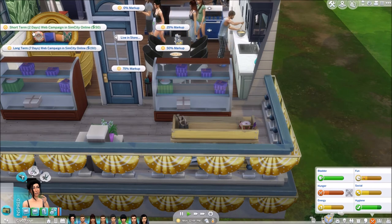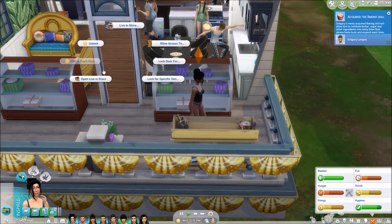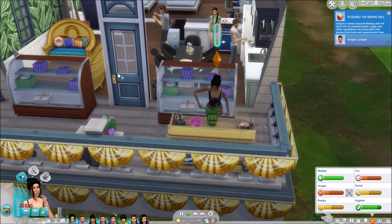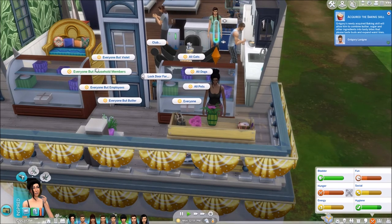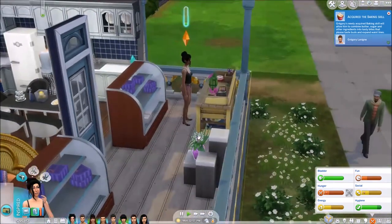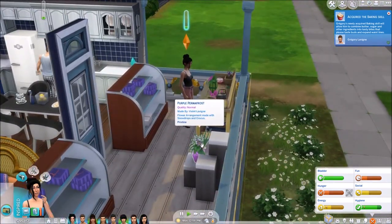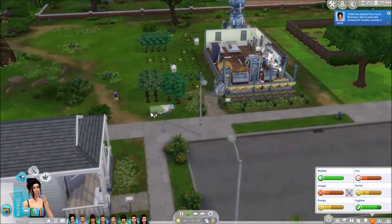I have it set to 100% markup, which is great. We only have one thing to sell so let's skip the campaign. Let's open the live-in store and lock the door for everyone but household members — I don't want people walking into my house. We have flowers marked for about $100-something.